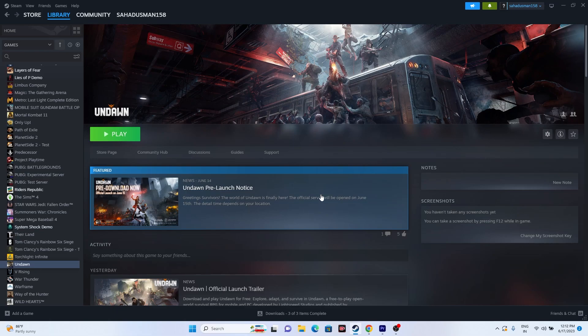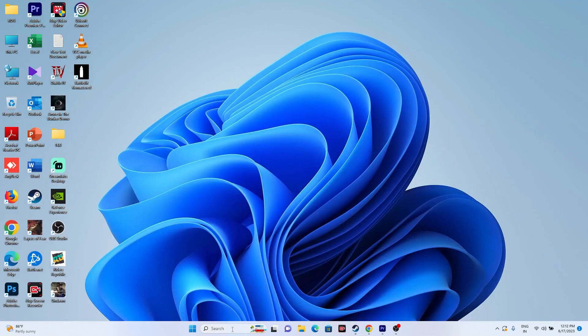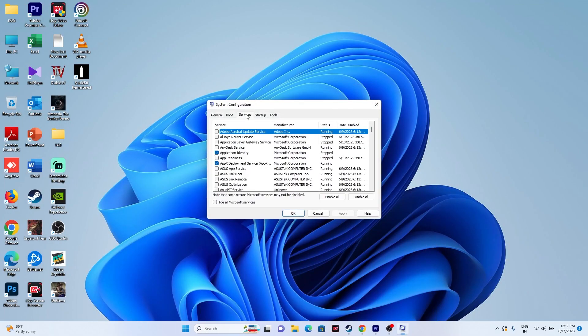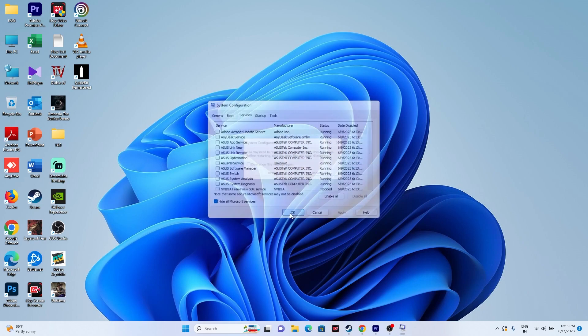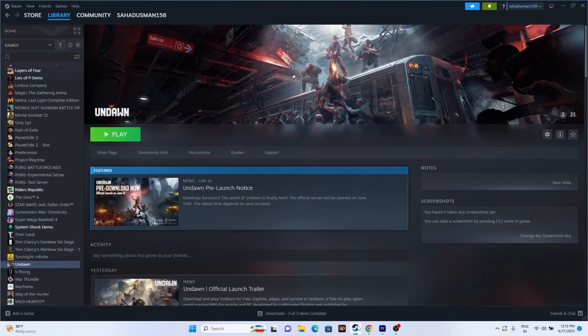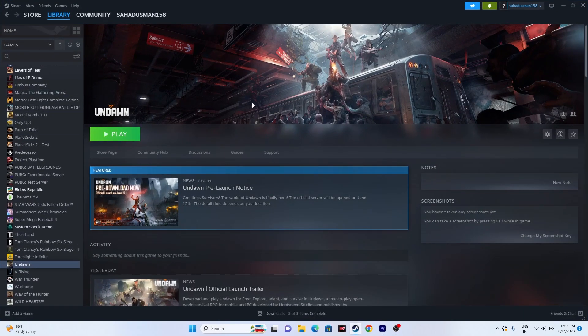Next, perform a clean boot. Go to System Configuration in the search bar, then go to Services, click 'Disable All,' then check 'Hide all Microsoft services,' click Apply and OK. It will ask for a restart — go ahead and restart. Once restarted, try launching Steam and playing the game.